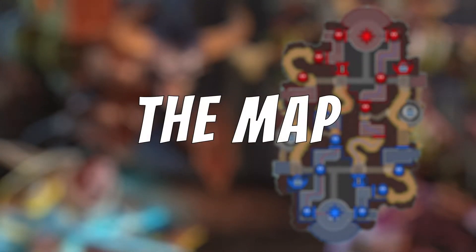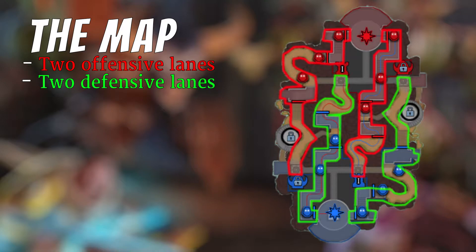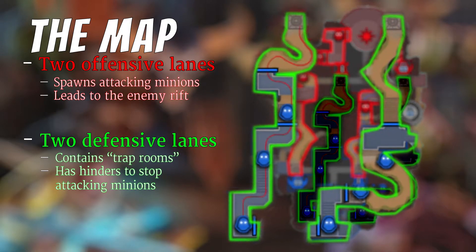The map consists of four lanes, two offensive and two defensive. Your offensive lanes spawn minions which will try to break through the enemy's defenses in order to reach their rift. Your defensive lanes have rooms in which defensive heroes build traps to try and fend off attacking minions and heroes.